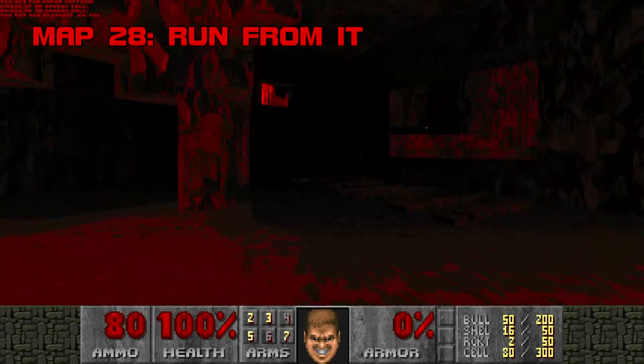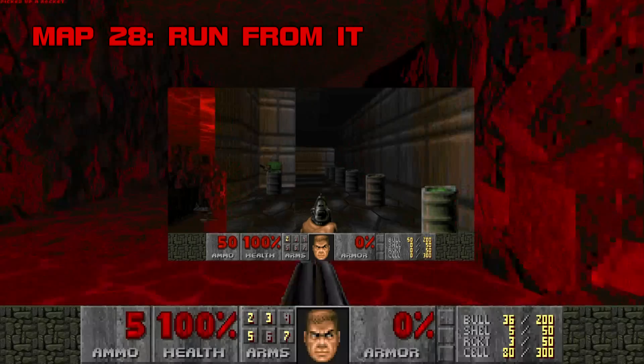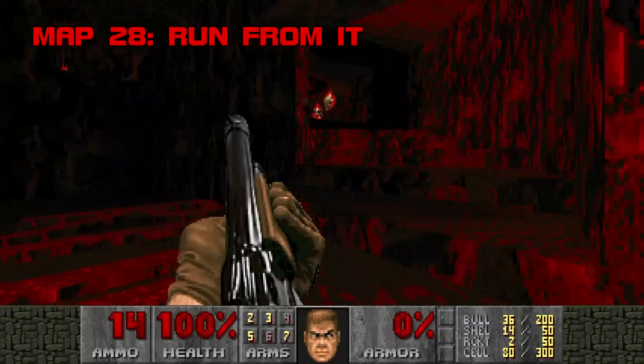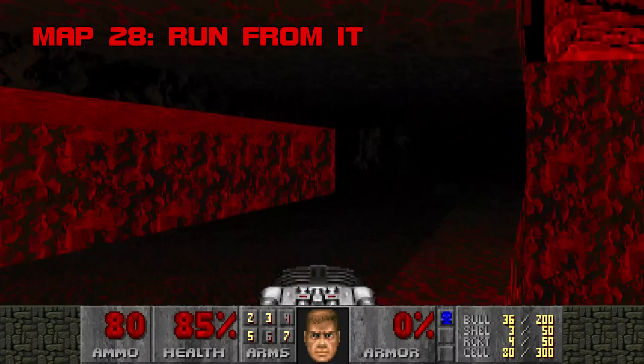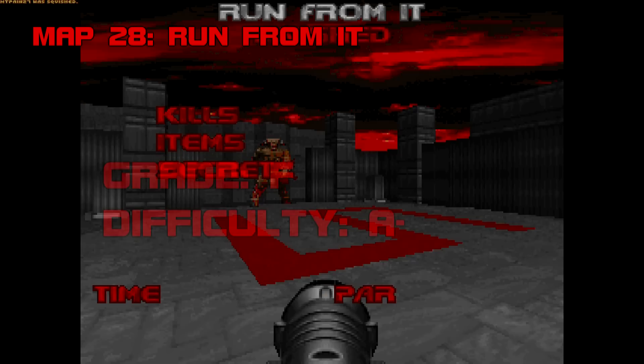Map 28: Run From It. Take one step up these stairs and you'll start an off-screen countdown — in a little under 30 seconds, a voodoo doll starts getting crushed, consequently killing you. If you pick off some monsters in the first room before starting the race, you'll lower your chances of getting interrupted on your way to the blue key and its door switch. If you bump into a wall or fall at any point, it's game over. Strafe run as much as possible, watch out for random pitfalls, ignore the monsters, prepare a BFG and shoot it down the hall, dodge the spider — and I'm dead.